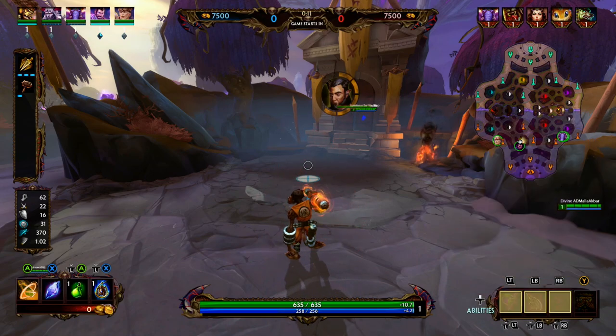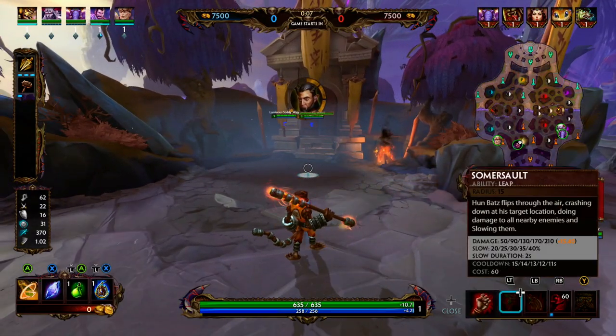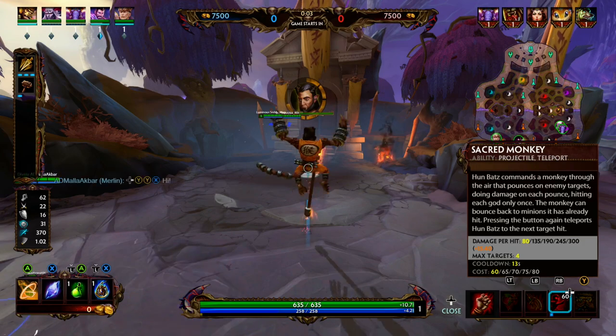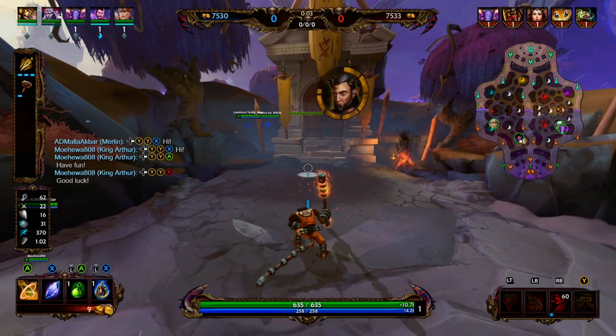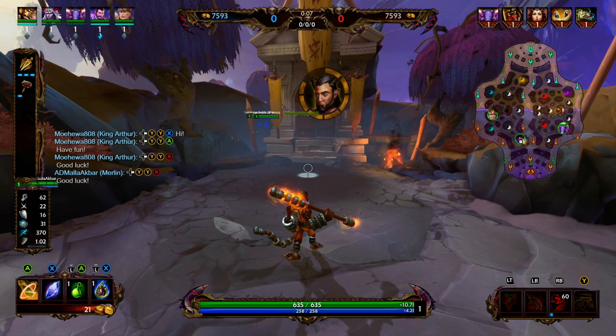Hun Batz's 2 is Overhand Smash — Hun Batz is going to do a cone attack in front of him; he kind of jumps up in the air and then slams back down. Hun Batz's 3 is Sacred Monkey — Hun Batz is going to throw a monkey in a line attack that's going to bounce between enemies. It can only hit an enemy god once, but the monkey can bounce between multiple minions.